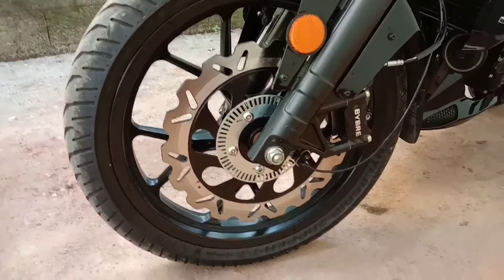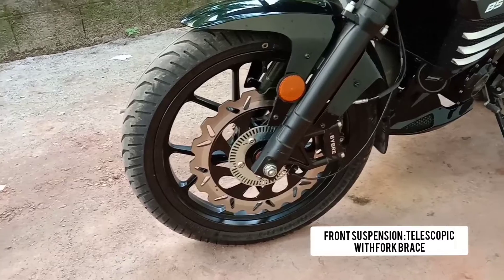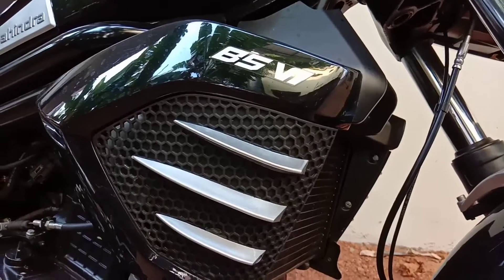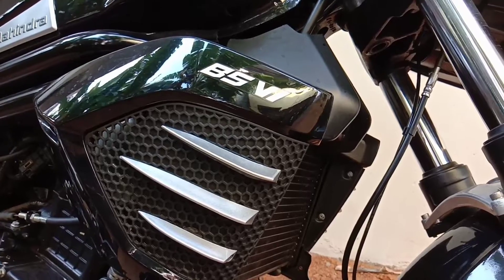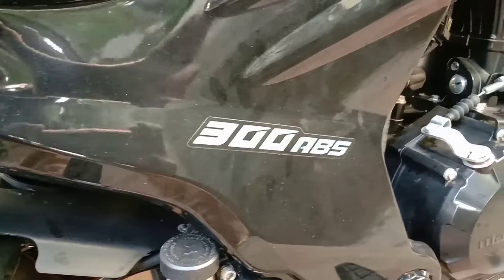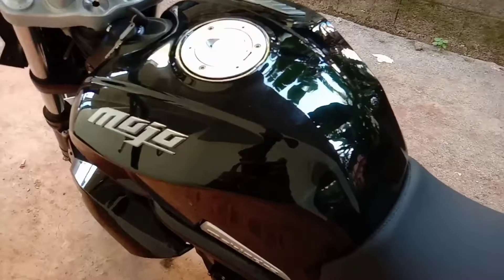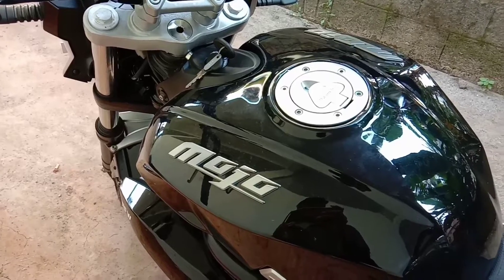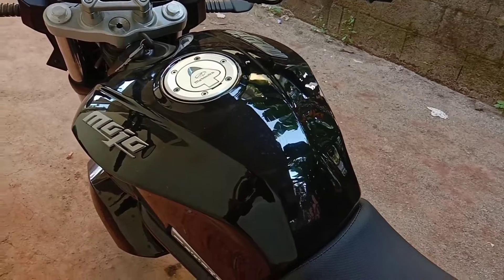The front disc size is 300mm. The rear size is also a rear disc size. They have a chrome finisher. They have 300 ABS. You can put more stickers on the tank.